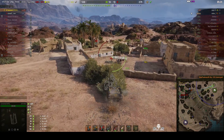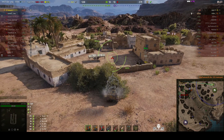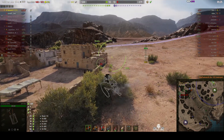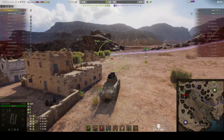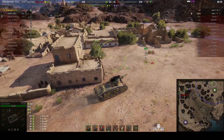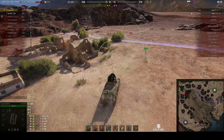That is nine kills. One more and he gets the Pool's Medal. There are only two enemies left: the B1 and an enemy arty — a Gorilla. That Gorilla can probably just about reach this position from the other side of the map, but it would be at maximum range.